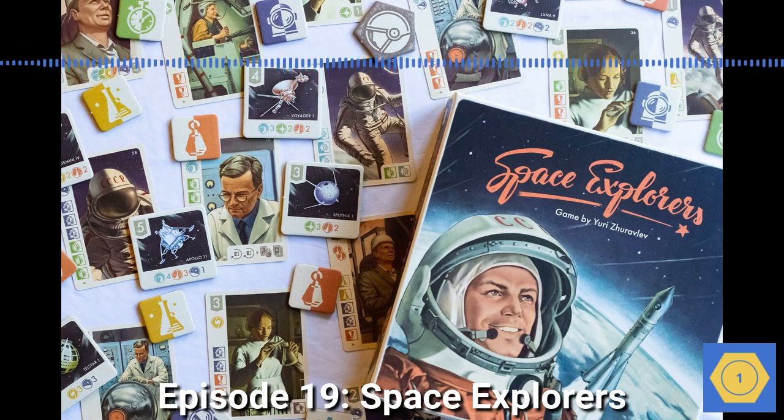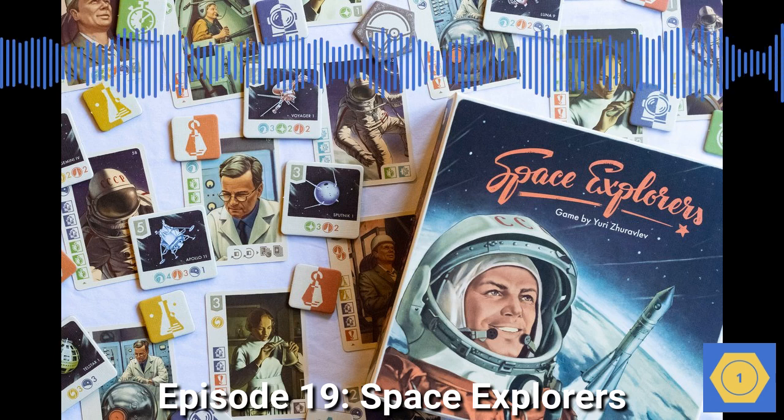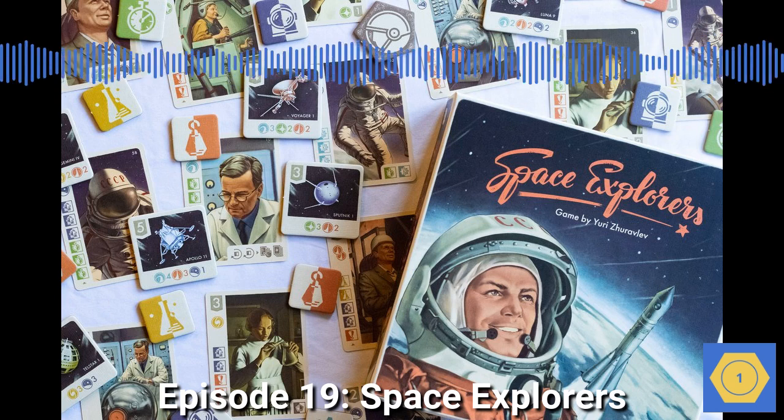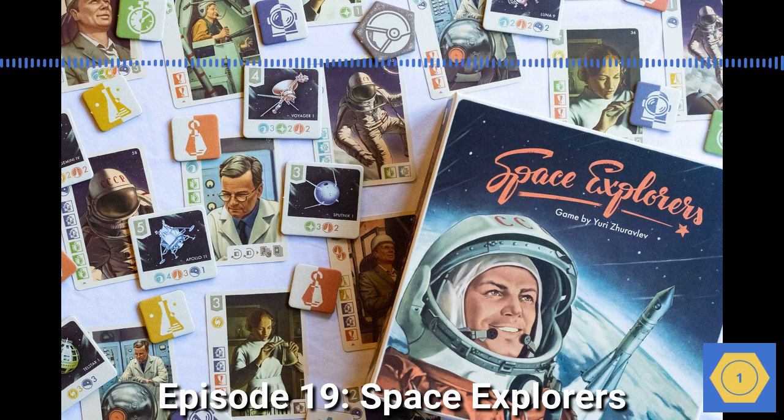There is a bit of a learning curve with the specialist card abilities in Space Explorers. The iconography is great, but the player aid that explains all the cards is essential reading during the game. The rules for figuring out how much a new specialist will cost you are a bit wonky — they work well, but most players need a few rounds before they understand how costs work. One quirk of the game is that when you spend resources to recruit a specialist, you don't return those resources to some central pot — you actually pass them to the player on your left. This makes sense thematically; the rulebook says sharing research is vital to progress. But it can make the game a little lopsided if the player to your right is hoarding resources.